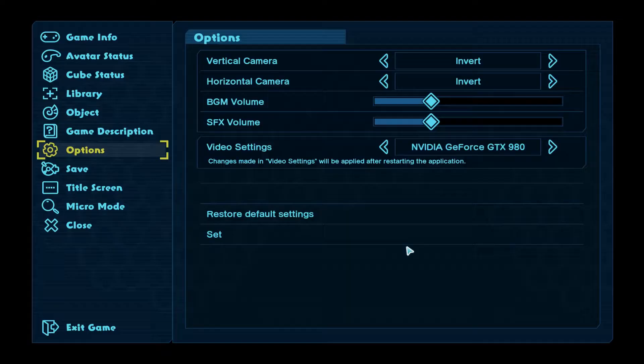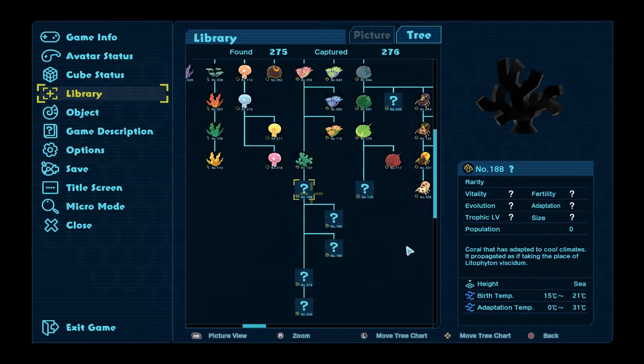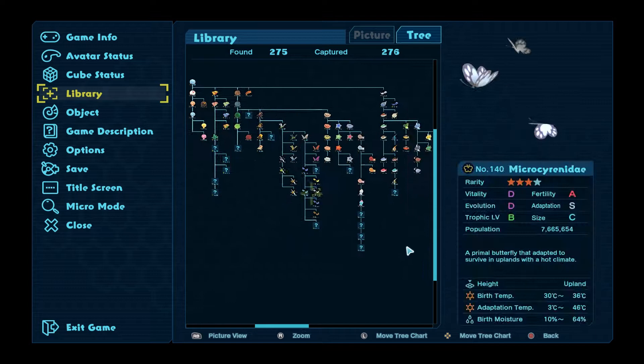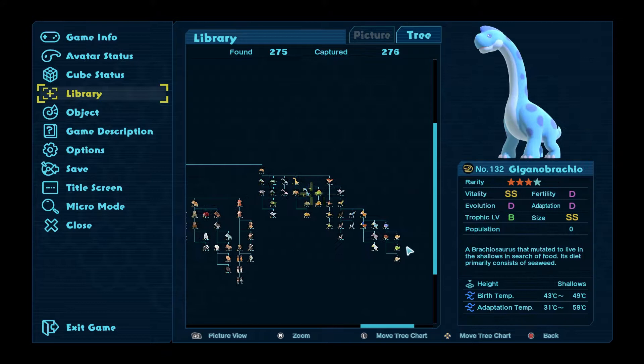Hello everybody and welcome back to Birthdays at the Beginning, where today I'm going to have a quick look at the library first because I haven't played in a little while. I need to know exactly what I'm working on today. I believe I need to bring the cube temperature down a bit, and one thing we need to do is get Nettie back.